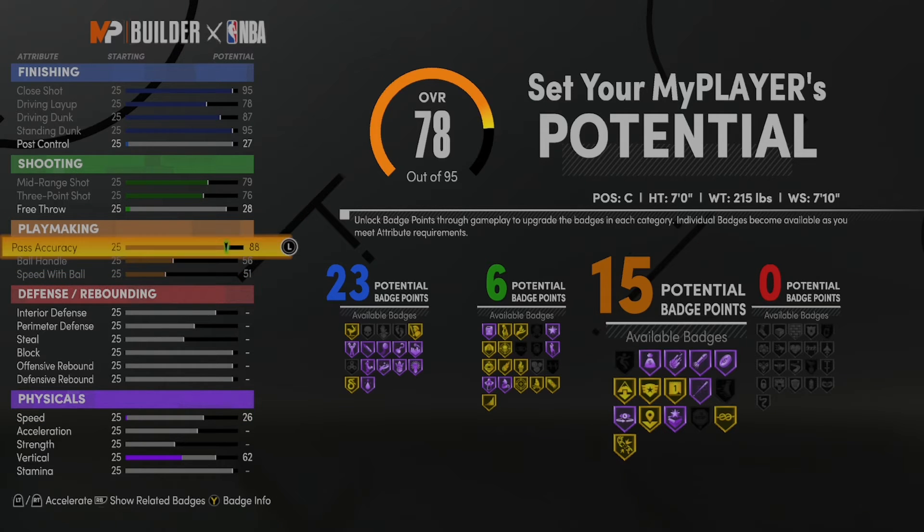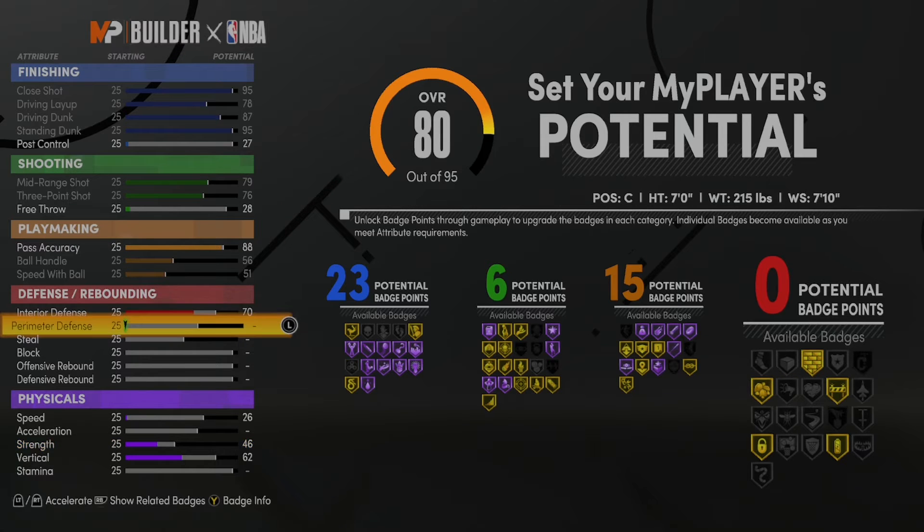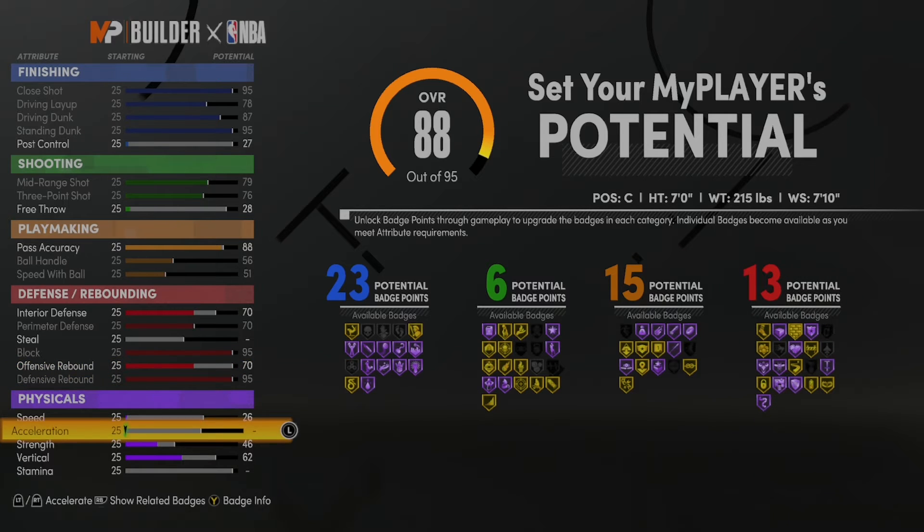This is a real Jokic build. I don't know what to tell y'all. You do get quick first step at gold at 99 — quick first step as a 7 foot player. Put your interior defense and perimeter defense at 70. Both of them at 70. You do need a little bit of interior because it got buffed, but 70 interior is just fine. I have 84 interior on my other 6'9 paint beast.